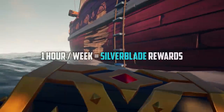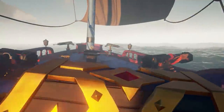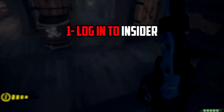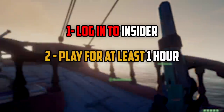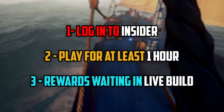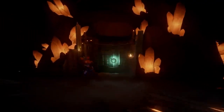A total of one hour per week is required to play on Insider to get these rewards. Silver Blade cosmetics works on that basis. You log in to Insider, finish a total of one hour, then you will get a notification telling you that you have fulfilled your minimum required time on Insider. For this week, your reward will be waiting for you on the live build. As soon as you log in, it will show on the bottom what you got.